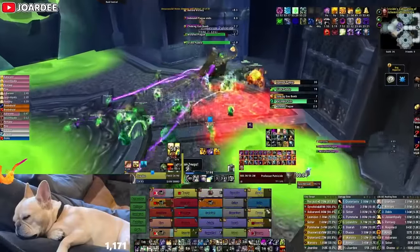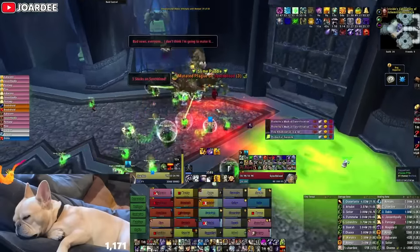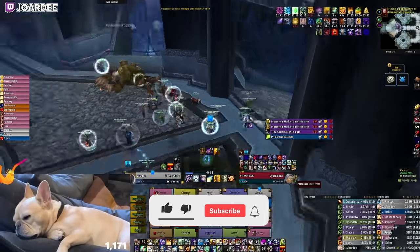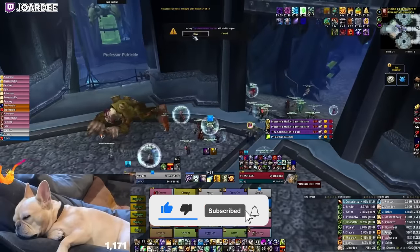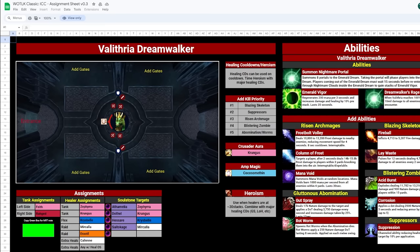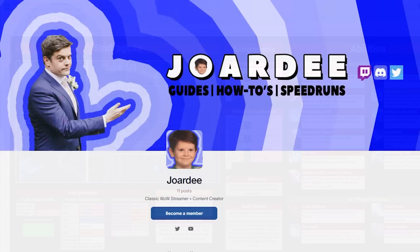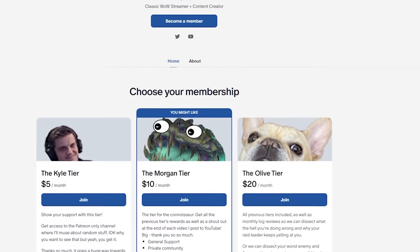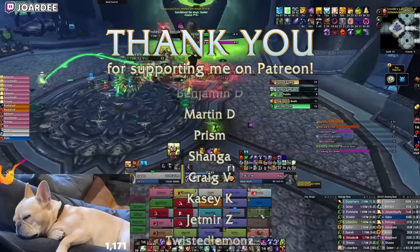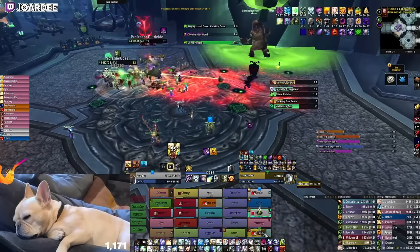Well, that's it for Putricide. If you've got what it takes to take him down, you should be good to start some serious progression on Heroic Lich King. Stay tuned for that guide in the coming weeks — it's gonna be a real doozy. I've got you covered on a bunch of stuff: there's an assignment sheet out now, as well as a Loot Prio guide I did with Pummel. I've been posting and will continue to post a bunch of small things that will make your first weeks in ICC a lot smoother on my Patreon. Any support is super appreciated. See you in the next one, and the final boss guide coming soon.